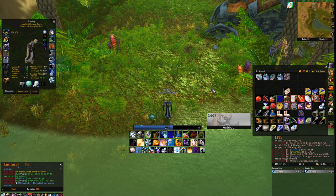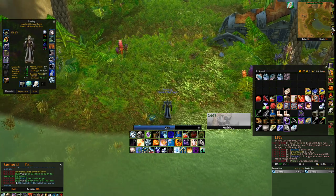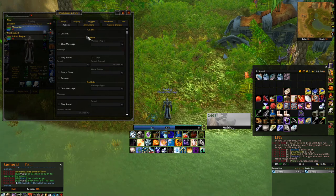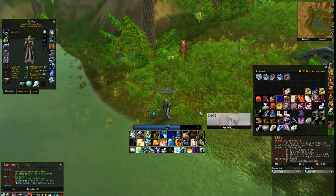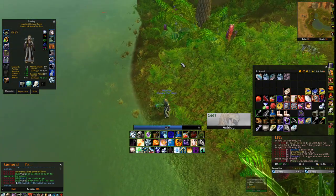The addon I'm using is called Mana Bar. It's pretty useful — I highly recommend it. It gives a lot of information for very little screen space.